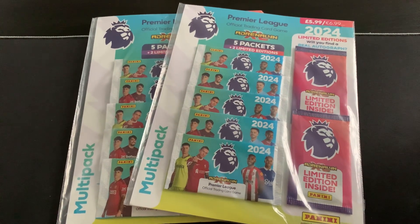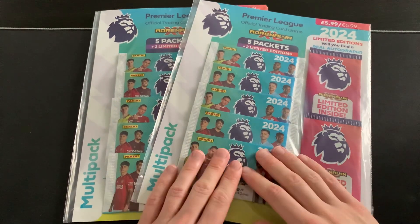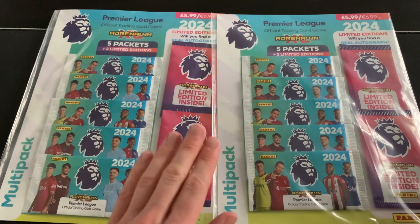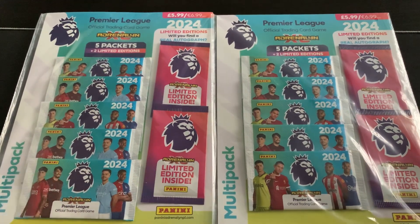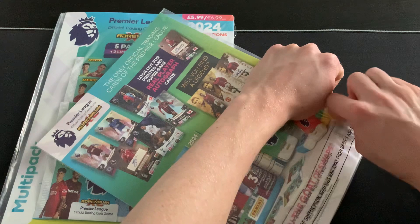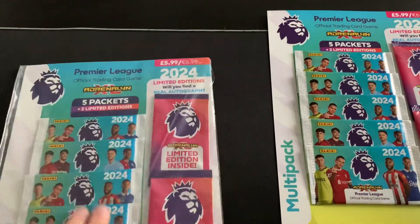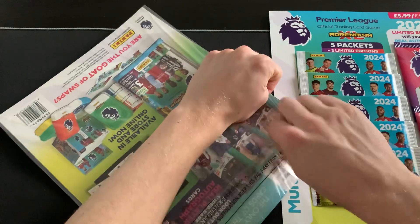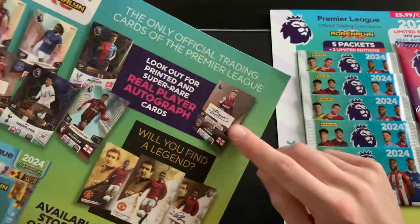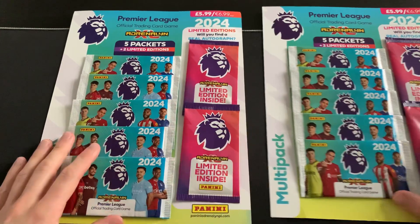Welcome back to a new video! Today we've got a double whammy of multi-pack openings, hoping to find either a golden baller or a signature style limited edition. We've got 10 normal packets to get a golden baller and four packets for the limited editions. As a Hammers fan, Jarrod Bowen would be the absolute dream pull.